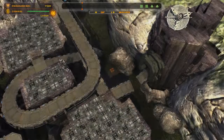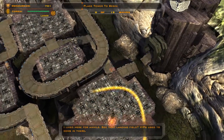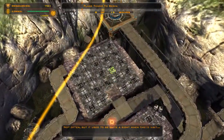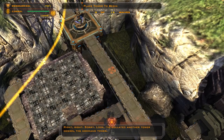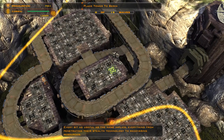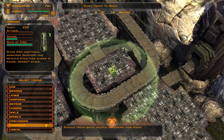I lived here for a while. See that landing field? VIPs used to come in there — not often, but it used to be quite a sight when they'd visit. I've collated another tower design: the Command Tower, every bit as useful as the name implies. Everything from penetrating their stealth technology to recovering resources — should prove quite helpful defending this place.